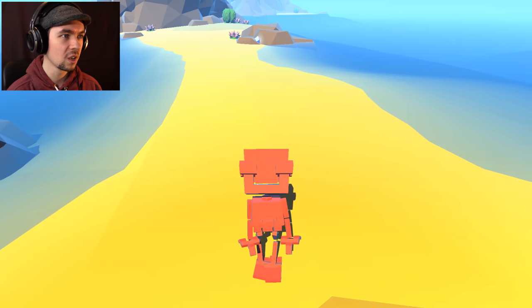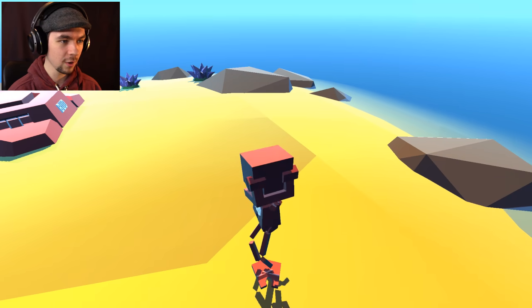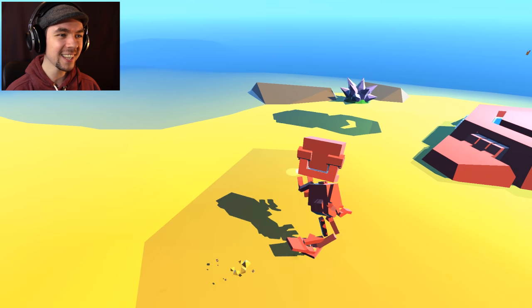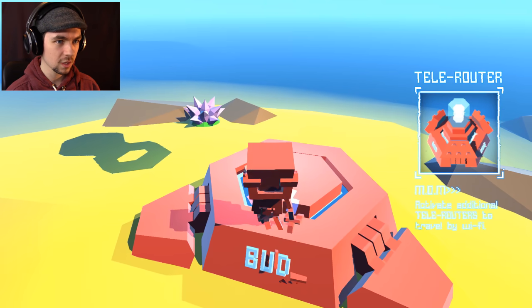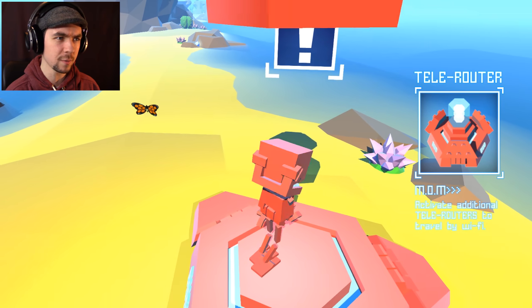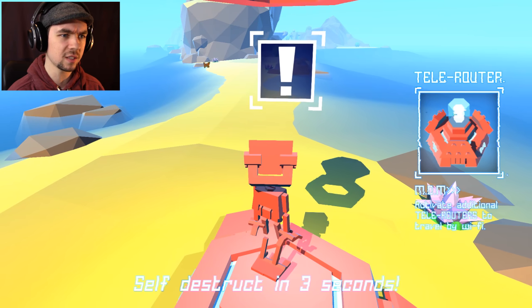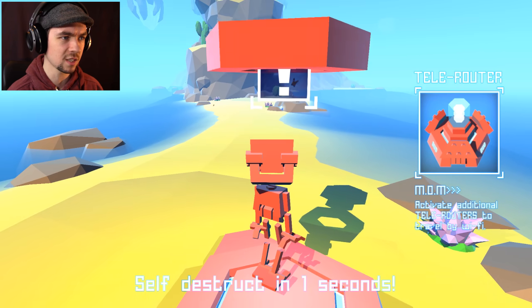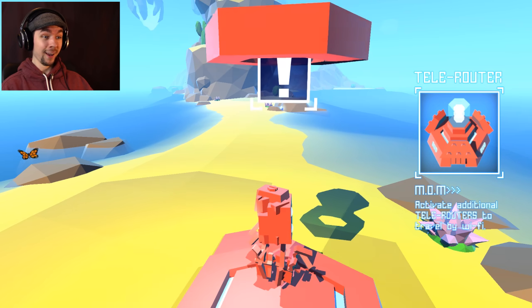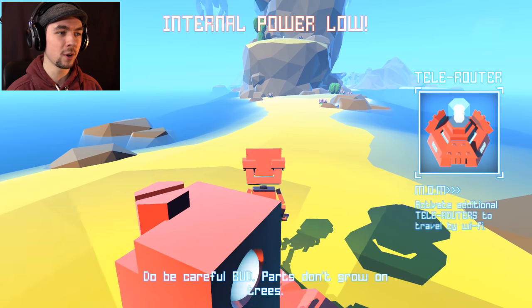How do I recharge? I can make him dance! Telerouter — activate additional telerouters to travel by Wi-Fi. I don't know how I do anything with these. Self-destruct in two seconds. Why?! I just self-destructed! I didn't mean to — just after starting the game and I'm already self-destructed.